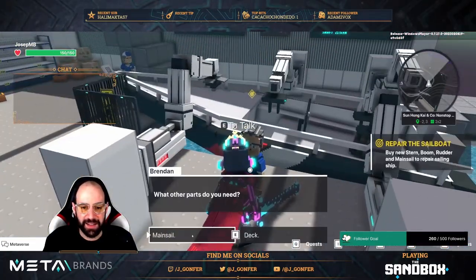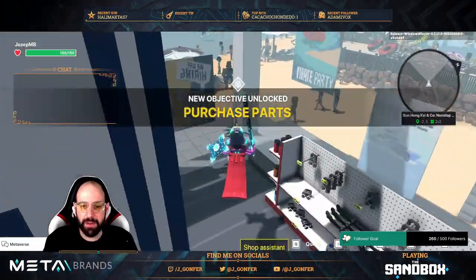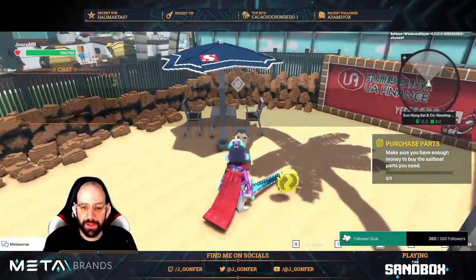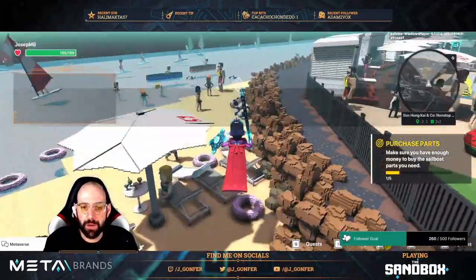Let's go. You select everything with the first option. With this guy you get the first coin. Now let's go to the trophies guy.